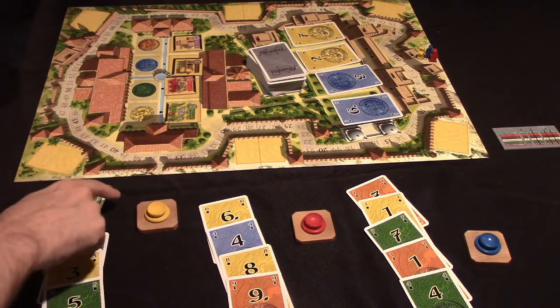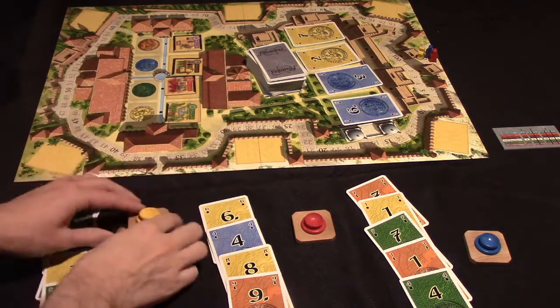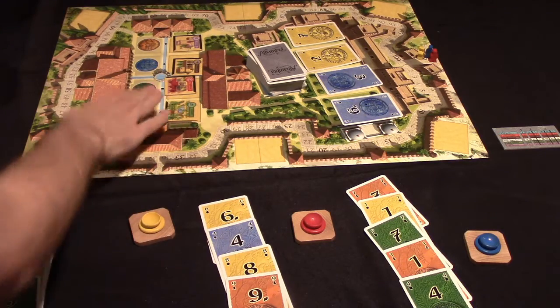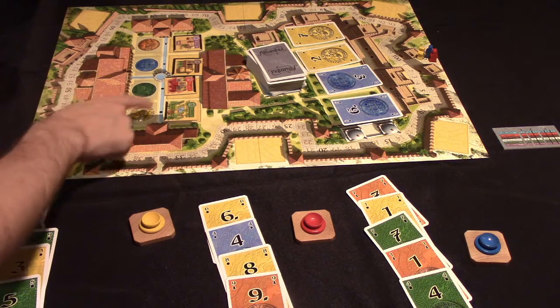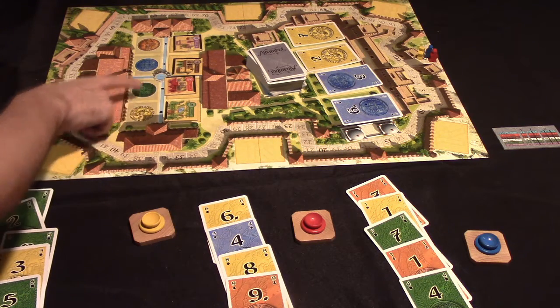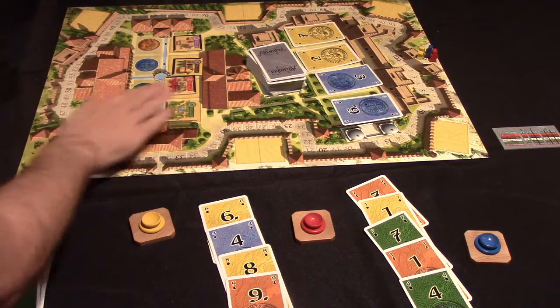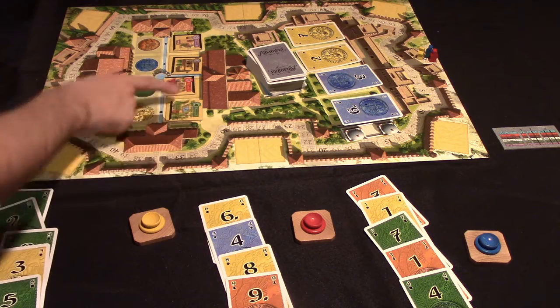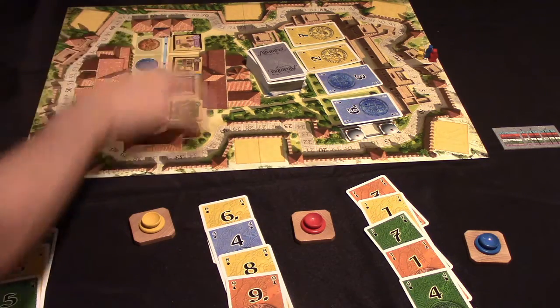The idea of the game is to collect these tiles and add them to your garden. This fountain here will be the centerpiece of your garden, and you'll be building outward to get majorities within the various colors of buildings. You acquire tiles by paying the currency listed on them. The four colors of currency have nothing to do with the colors of the tiles.